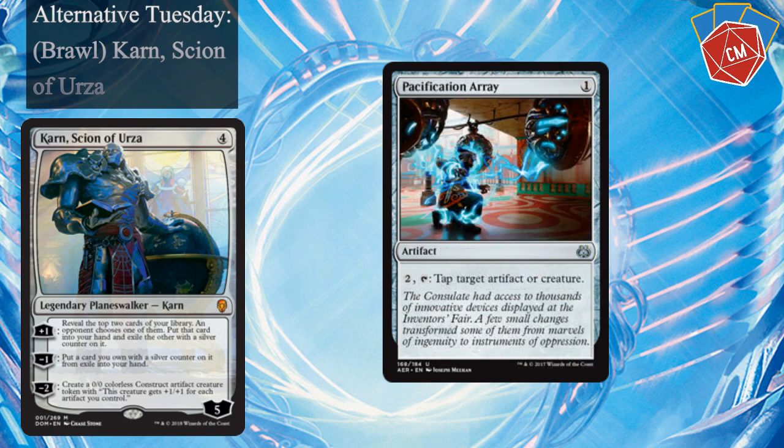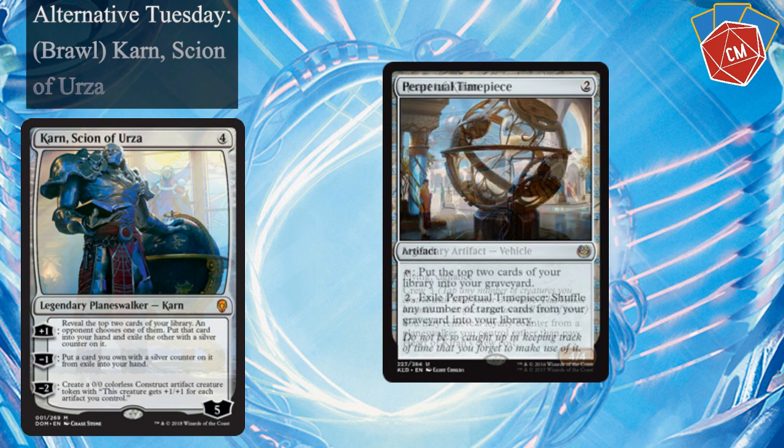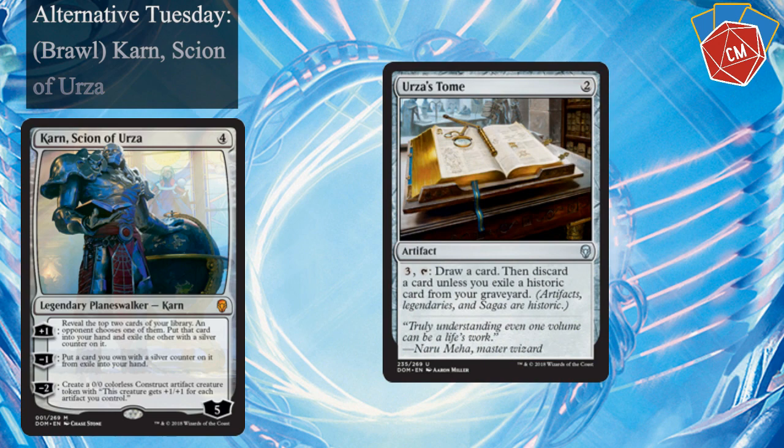That rounds out our creatures. We've got a few artifacts that help us control the board, draw cards, or mana ramp. Pacification Array, Universal Solvent — one of our only removal spells. Black Blade Reforged — I think this would be pretty cool; hook it up to Traxos and start swinging at people, that could be really fun. Heart of Kiran, Perpetual Timepiece — one of our only ways to shuffle our library. Treasure Map, which flips into Treasure Cove, and Urza's Tome for some card draw.